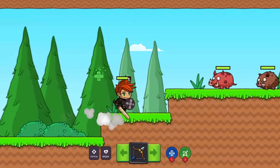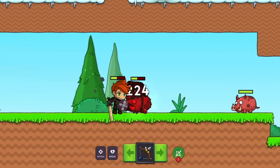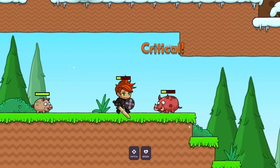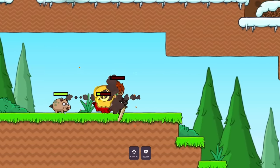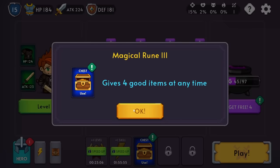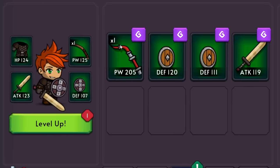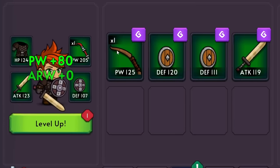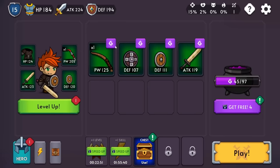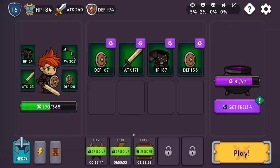These pigs almost go down, and look at the health regen — I like that. Let's freeze you. Did we just freeze the cannonball? I think we did, and then we shoot the pig. Pigs are showing up behind us, but at least we can turn to face them. We get a third magical rune — four good items. We now have a 200-power bow, a 120 shield, and that's the best we can get. Let's clear, level up for more attack, and then use the chest for four good items.